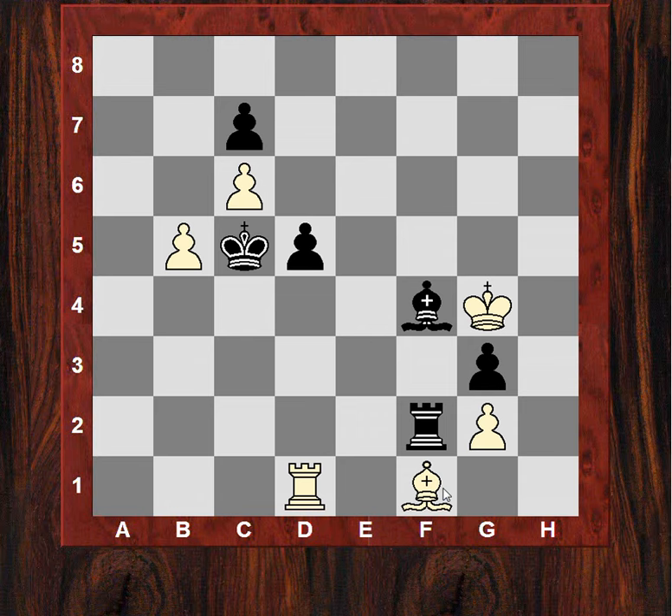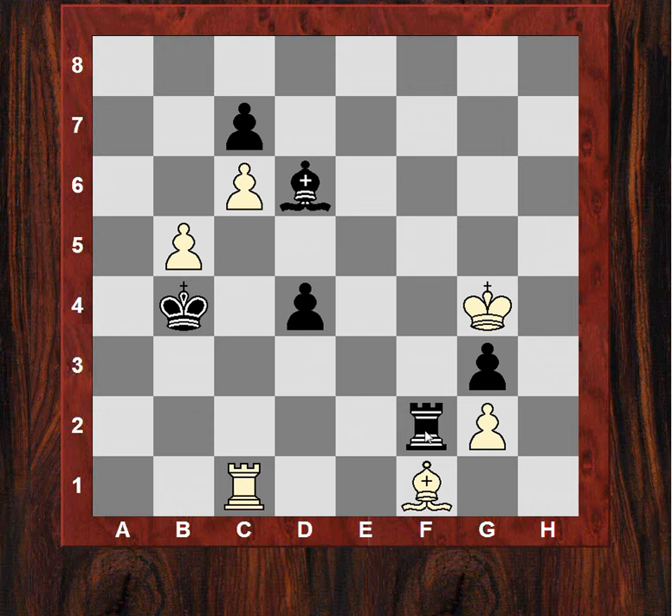Rb1, Kb6 and now some shuffling again. Bd6, the Rook can't move off because it's protecting the Bishop on f1. The King comes back on another tour. d4 and it looks as though the King is going to try and herd that pawn down. Kb4, Rd1 - and this is a bit tricky. In this position, Ivanchuk forgot about his clock. He actually forfeited on time. On move 75, Rd1, he forfeited on time.